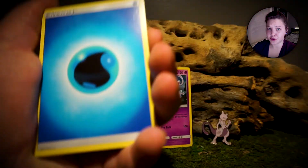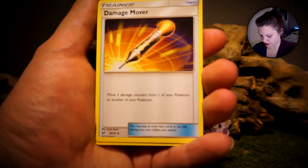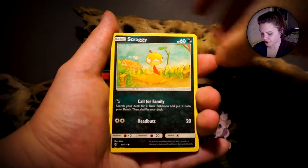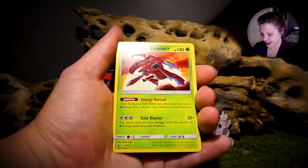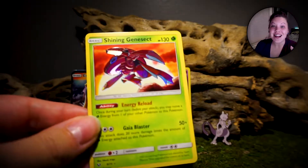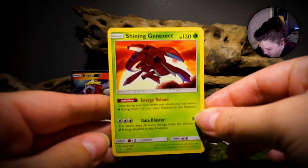All right, one more — Mewtwo. Can he deliver? I think he can. I think we pulled our Shining Mew out of a Mewtwo pack — I could be wrong, I'll have to rewatch it. I never know which way that code card's gonna be. Water Energy, Volcarona, Damage Mover, Spiritomb, Minun, Weasel, Scraggy, Voltorb, Ekans, Reverse Golurk, Golurk. Oh my god! Oh no! We did it! No way! The Shining Genesect — was I not just saying that was the card I wanted to pull? I love the Shining card so much! And we pull it out of a Mewtwo pack — he delivered!